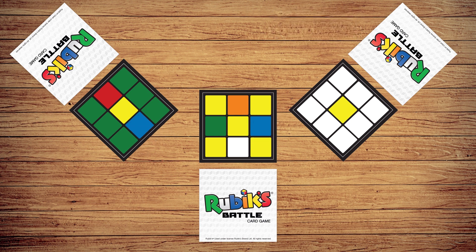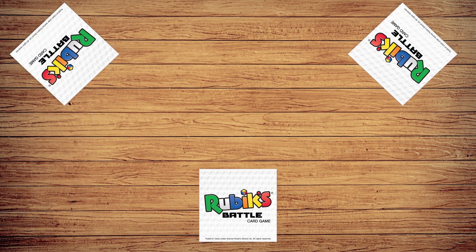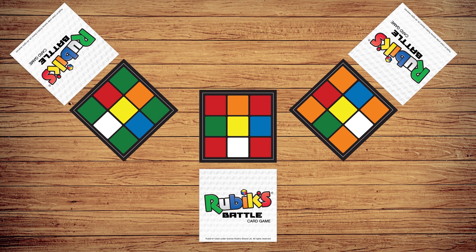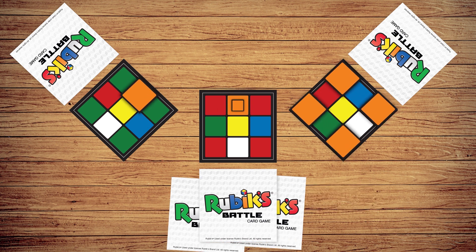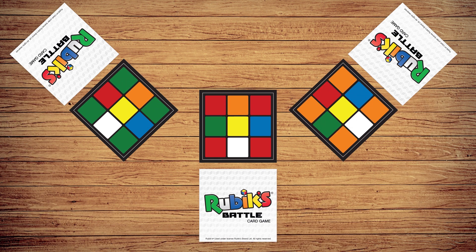The first player to call out a winning color takes all the face-up cards, adding them to the bottom of her deck. But beware — if you call out the wrong color, the round continues and you must pay one battle card to each other player from the top of your deck.